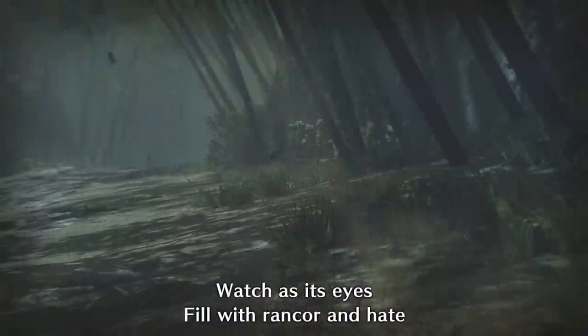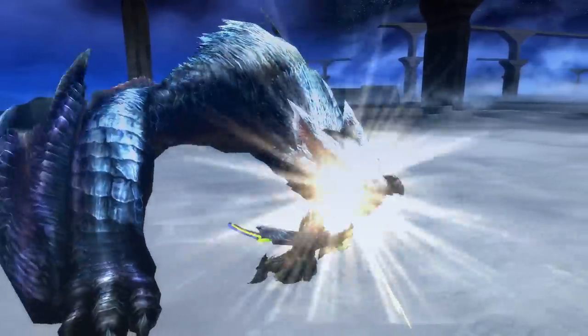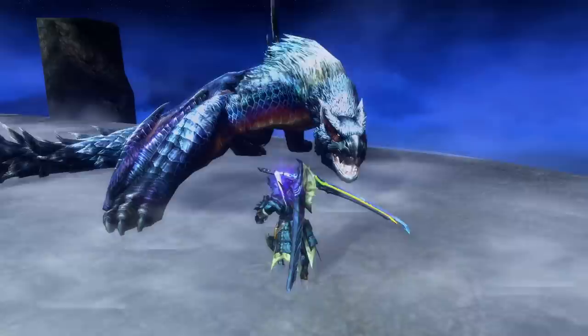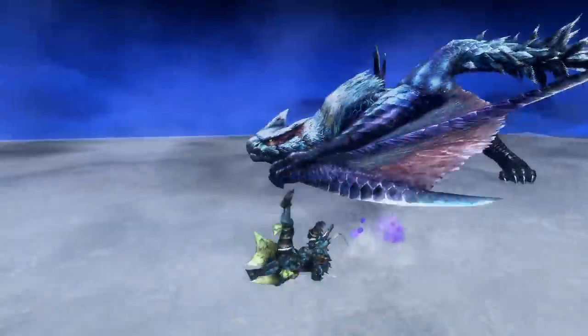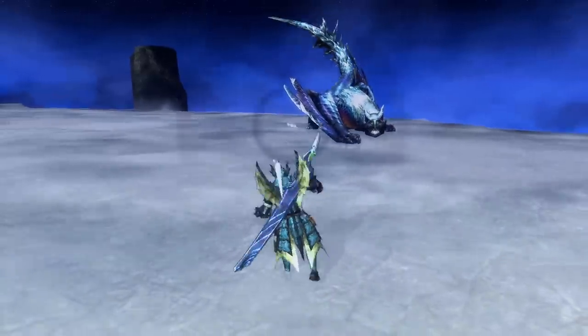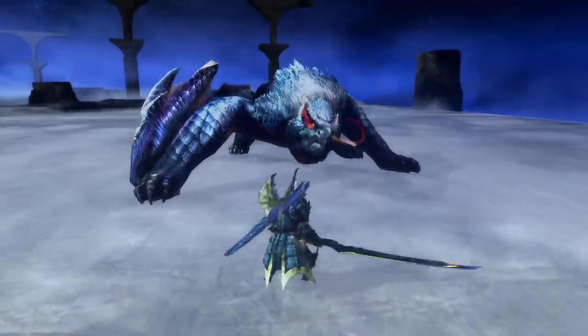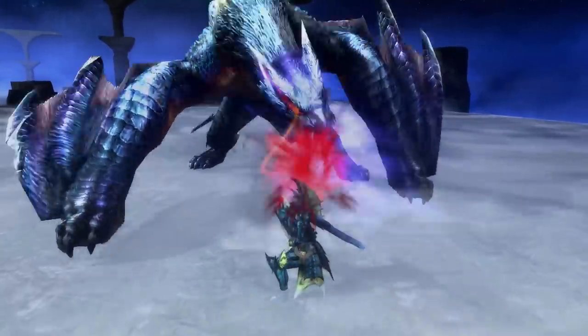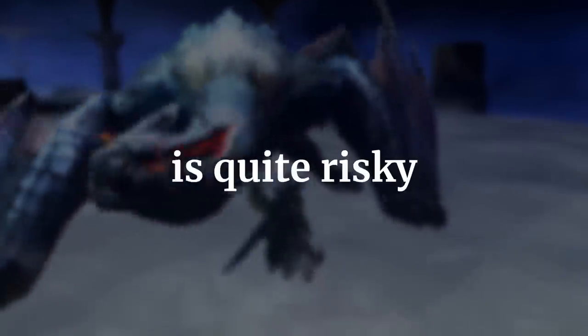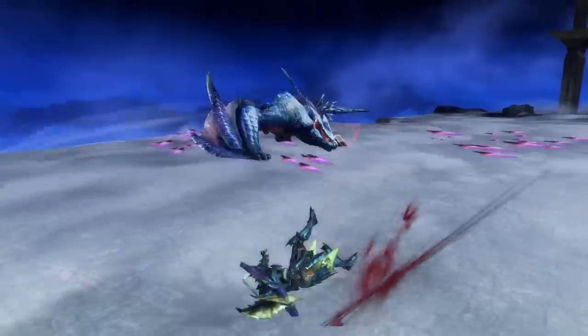Unlike the normal Nargacuga, Lucent Nargacuga's body parts are tough. You'll need to either have Mind's Eye on your armor set, or you'll need to have Purple Sharpness on your weapon. However, there's a simple alternative to this: using Sonic Bombs. That's right — when Lucent Nargacuga is enraged, its head and body become soft. However, this option is quite risky, especially if you're not good at dodging.